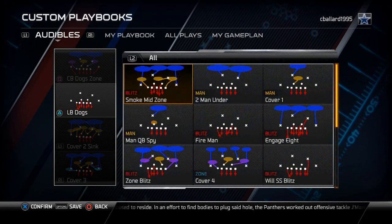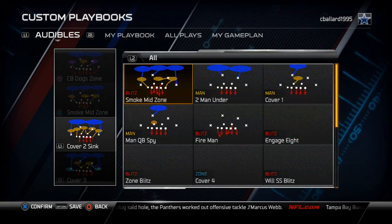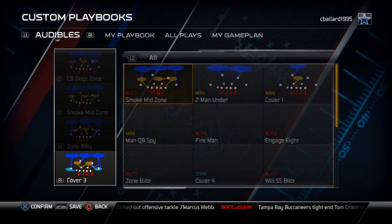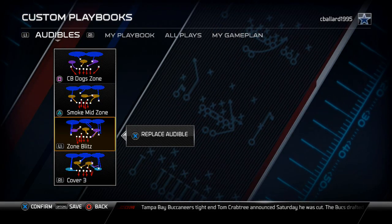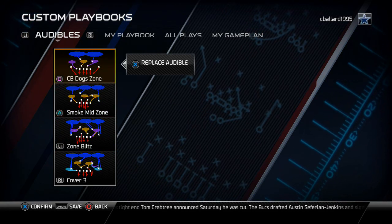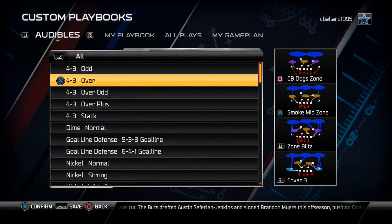If your opponent is always running in the middle, we like to set the Smoke Mid Zone because it's a really good middle run defense. And then obviously we have our standard zone blitz to the left and our inverted Cover 2 run defense to the right. This formation is mainly strong for left run defense and those two tendencies — if they're running outside a lot or in the middle — and we always have our inverted Cover 2 run defense as well.